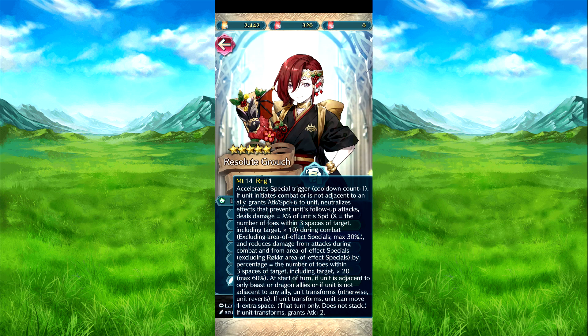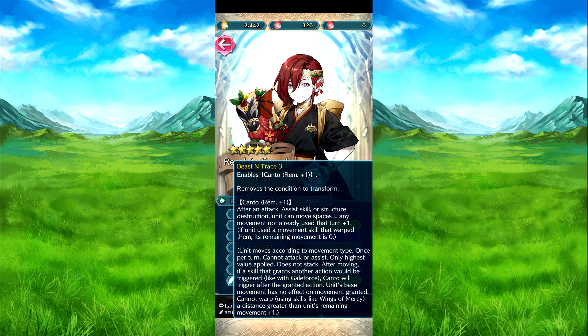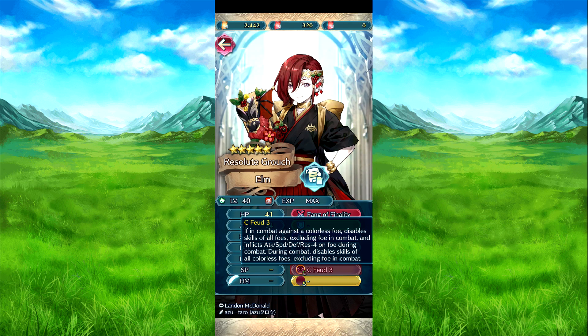At start of turn, once he transforms he can move one space and attack twice. For transformation, he needs to be near dragon or beast allies only — no other types. Luna at two charges from weapon — reduces foe's defenses and res by 50%. Also enables counter remaining plus one and removes the transform condition so he's guaranteed transformation every time. His counter skill: if in combat against a colorless foe, disables all skills of foes excluding that foe during combat and inflicts attack, speed, defense, and res minus four on the foe. Otherwise, disables skills of all colorless foes excluding that foe in combat.